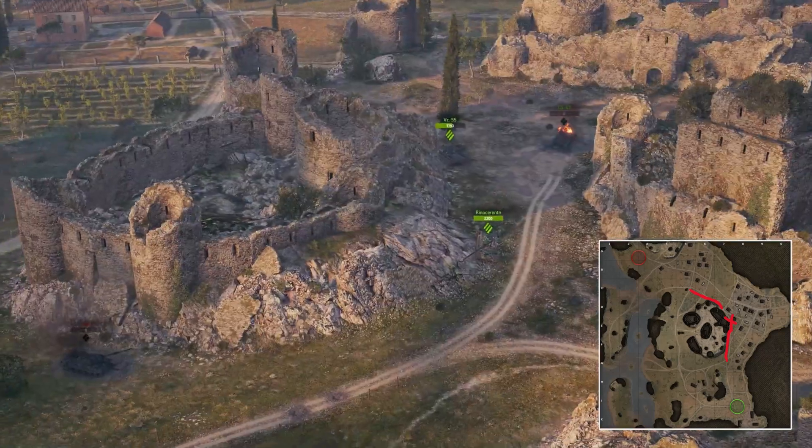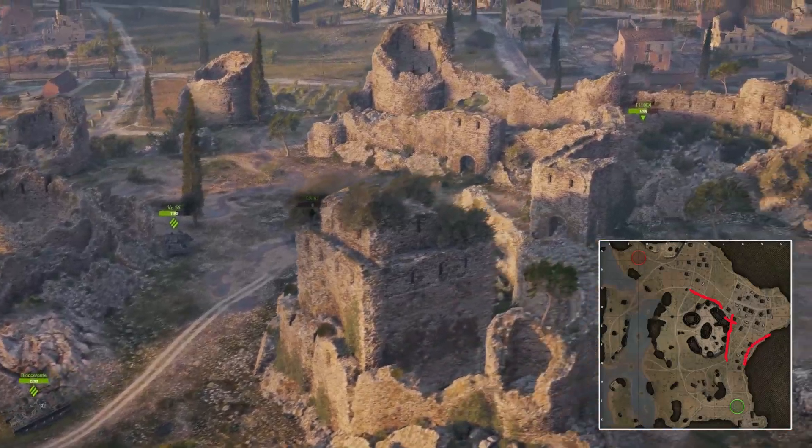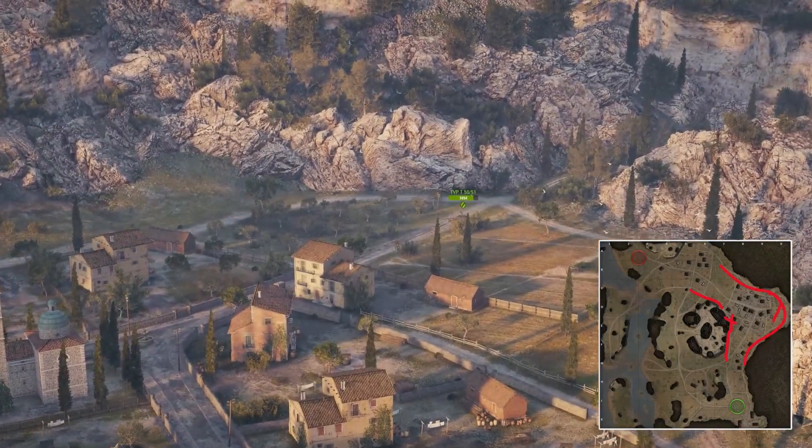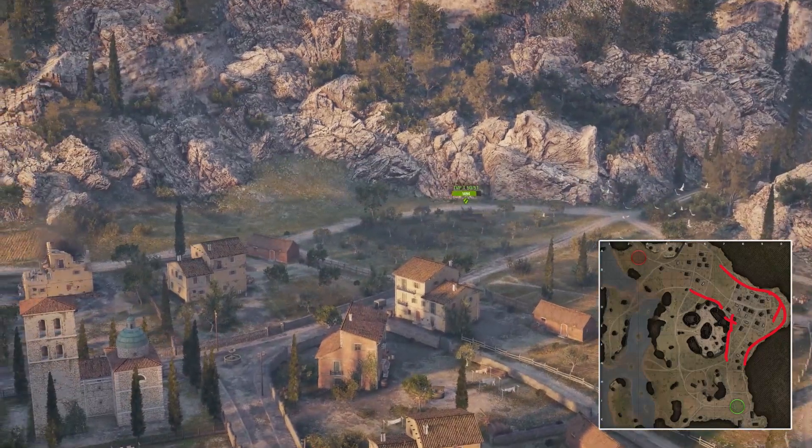If your team has managed to secure the hill, then you can even take these outside routes here to be able to generate additional lines of fire onto the enemy heavily armored vehicles.